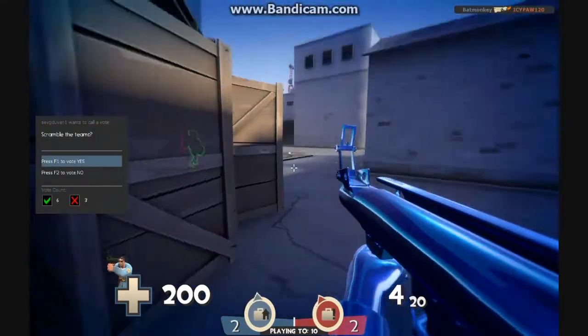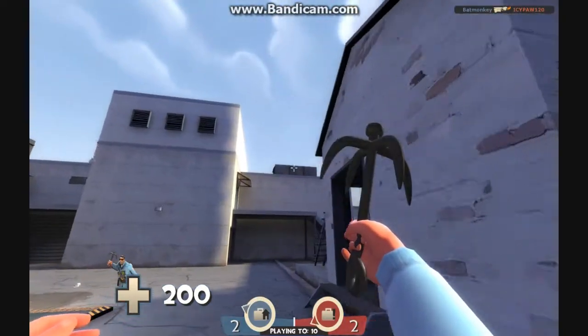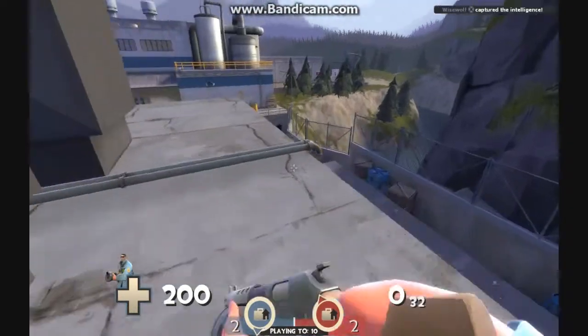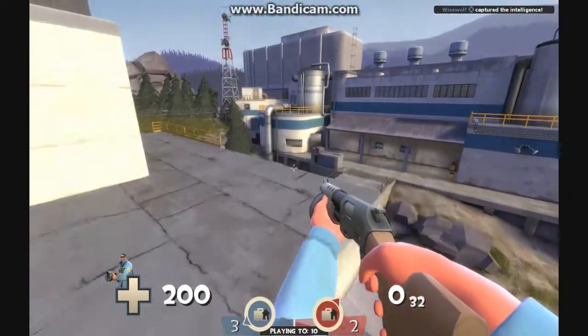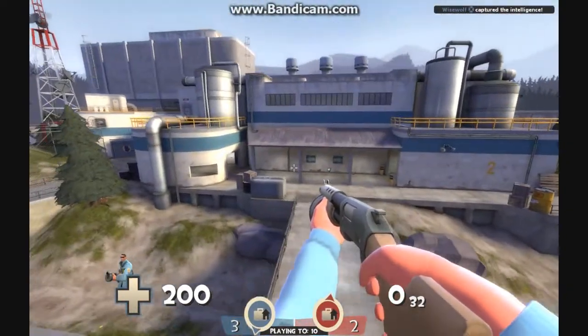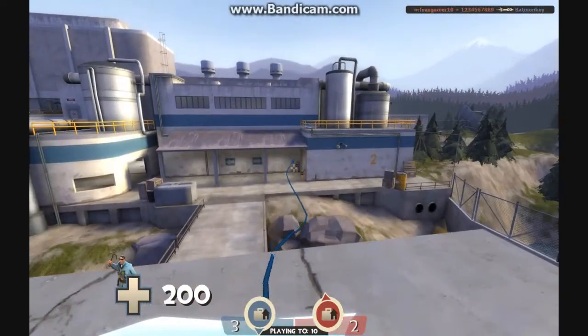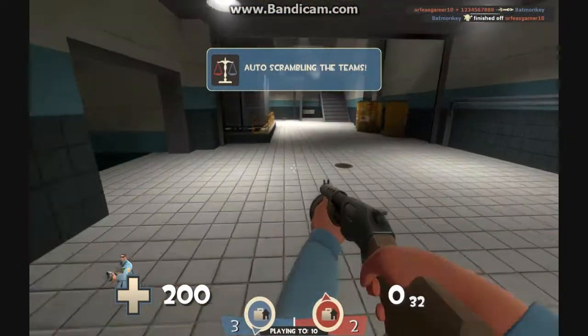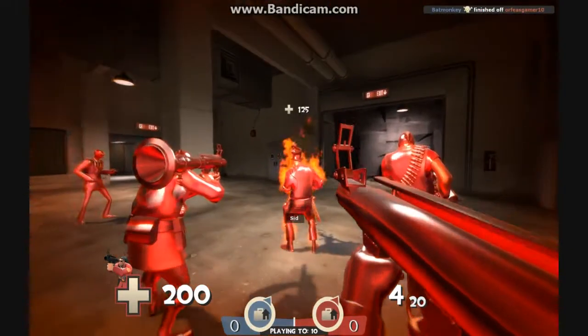I see what he did there — he did a double eight. I think that guy has the intelligence. That's weird. We're scrambling. I guess I did press F1 so we could scramble.